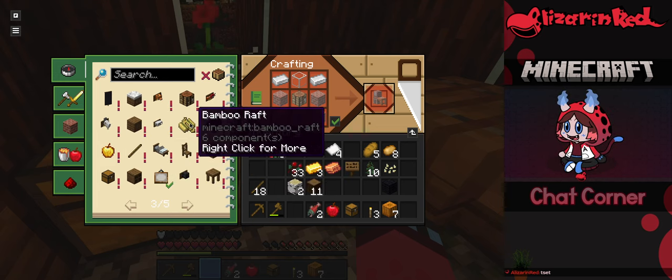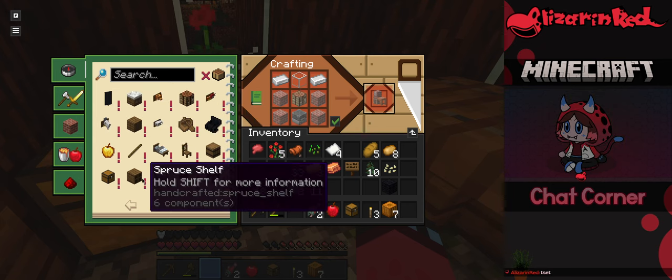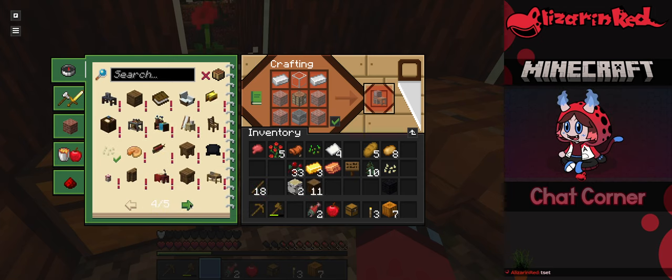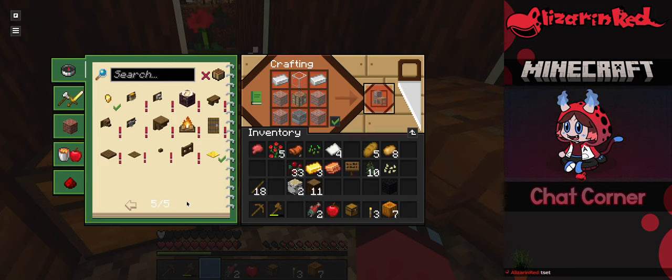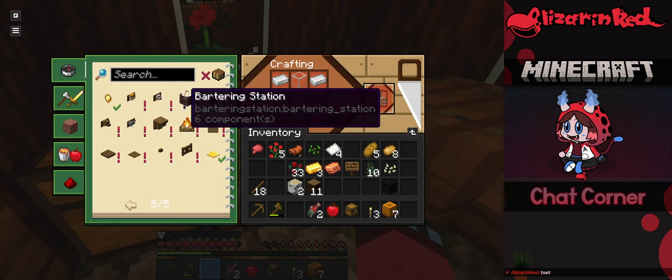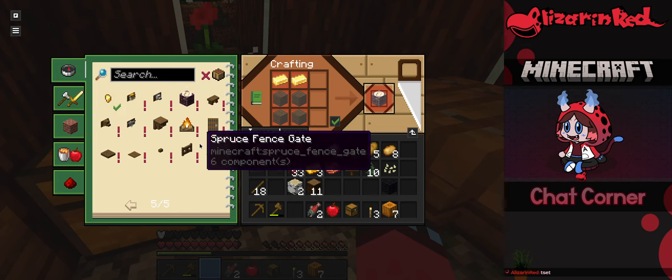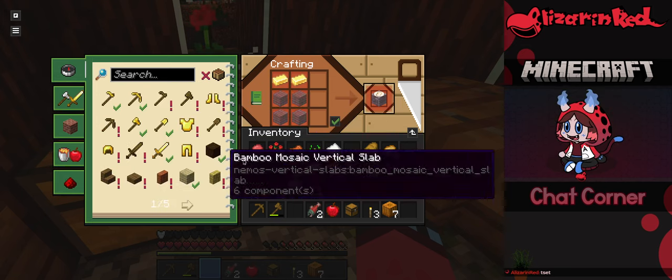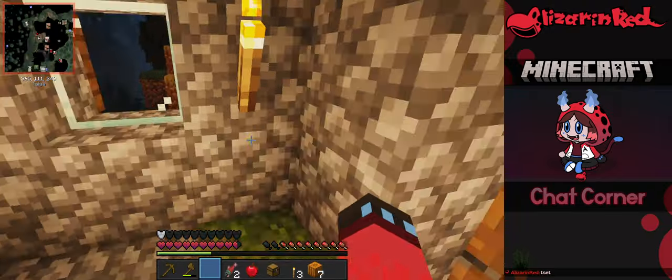There's a whole bunch of cool stuff — trophies, fancy beds. I'm going to be making a lot of fun building stuff. I'm probably going to build like a town of some sort. I really want to find a plains biome to build in. It should be a fun, chill, relaxing Minecraft time — just building, nothing too crazy.